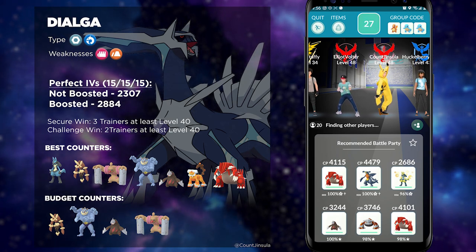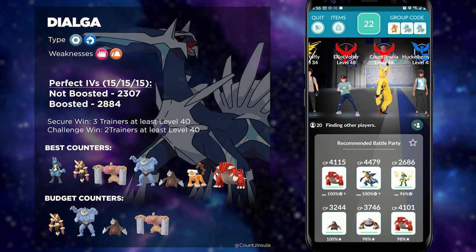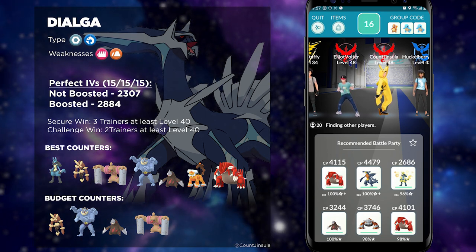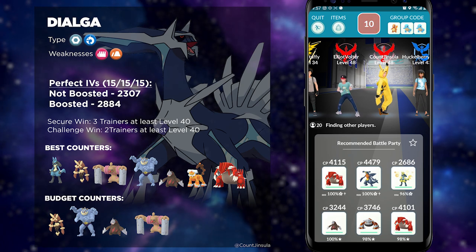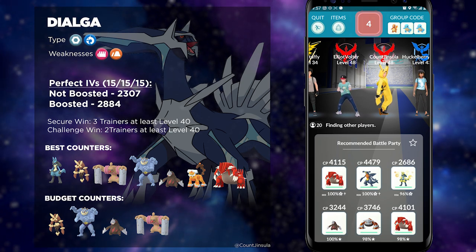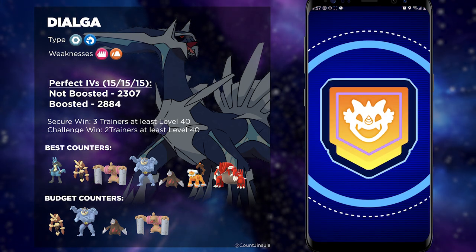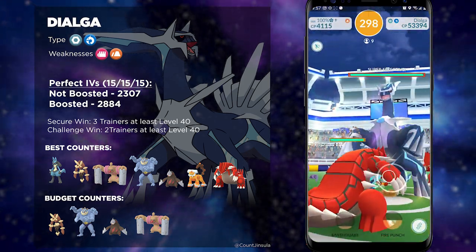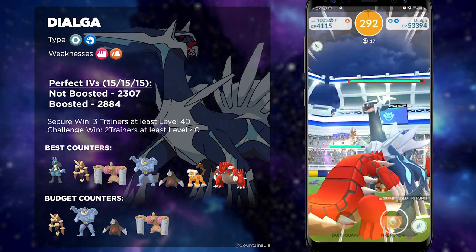The overall number of trainers you need will be between about 3 to 6 trainers — that is if you are using general counters with very little bonuses and you and your teammates are at least level 40. But if you do want to challenge yourself, you can actually duo Dialga. It's just going to require a Weather Boost and a full team of Shadow Fighting-type Pokémon as well as Mega Lopunny. That is going to give you enough damage to two-man this boss. But I highly suggest you go with at least four trainers total in your Raid group, as that should secure the win as long as all of you are at least level 40 and have the right counters.